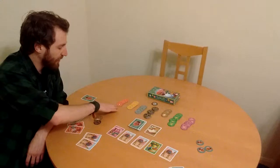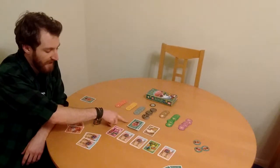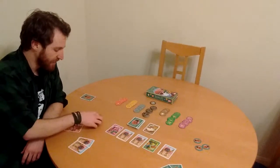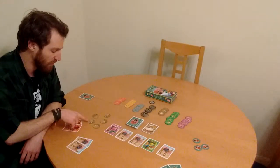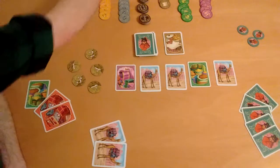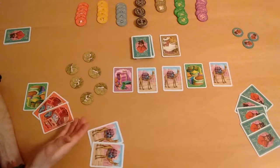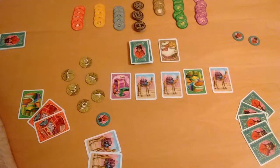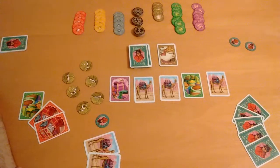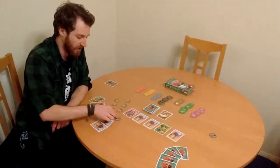The round ends when either three of the good piles are depleted in terms of tokens, or the deck runs out. Once the round ends, each player adds up the number of rupees they have scored for that round based on the value on the back of each coin. The player with the largest camel herd also receives five bonus points. Whoever has the most points at the end of the round receives a seal of excellence from the Maharaja. You then continue into the second round and possibly third. The game ends when one player has received two seals of excellence.